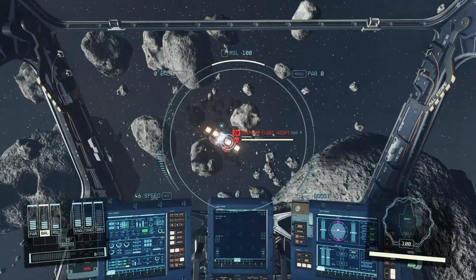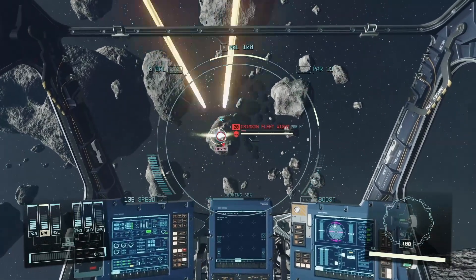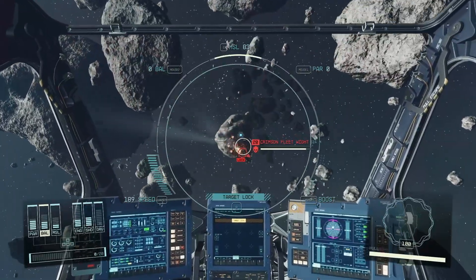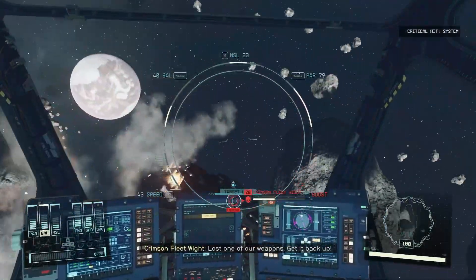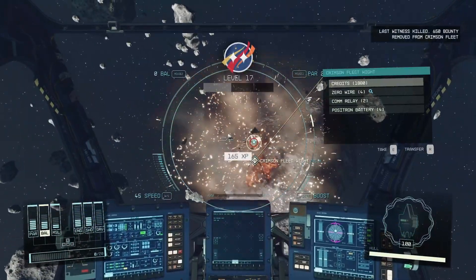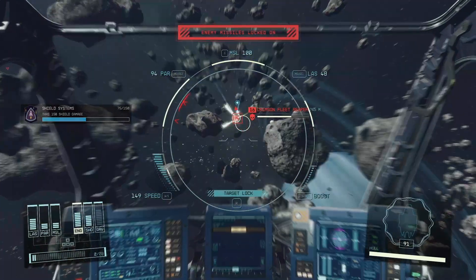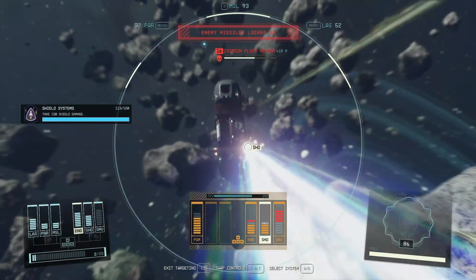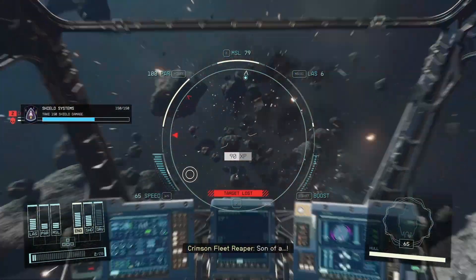Our personal favorites are the bounties involving destroying ships, rather than killing individuals down on planetary surfaces. Ship bounties are generally faster, since you simply fly into orbit at the appropriate spot, target the craft, and blow it to smithereens. Just be sure that you don't get blown up in the process. Ship combat can be difficult in the frontier — without skill ranks and a good crew it will make it even harder. But once you've got a good ship and the skills to back it up, this is easy stuff.